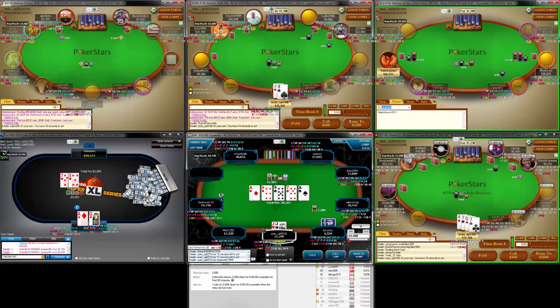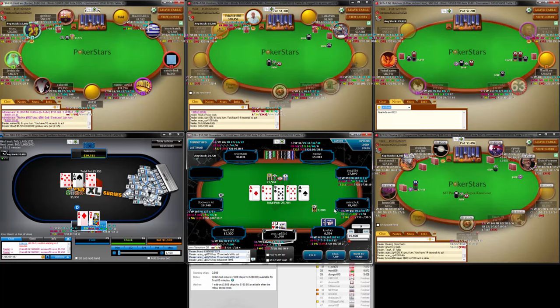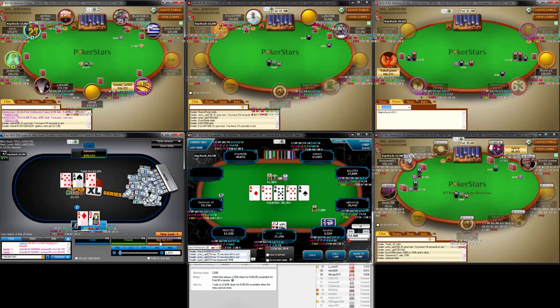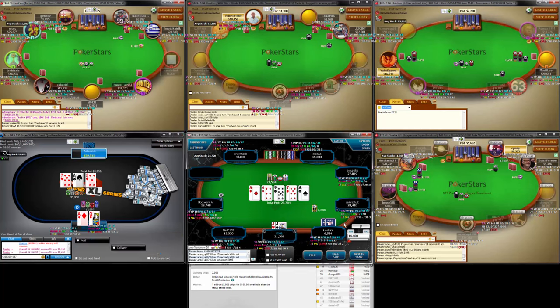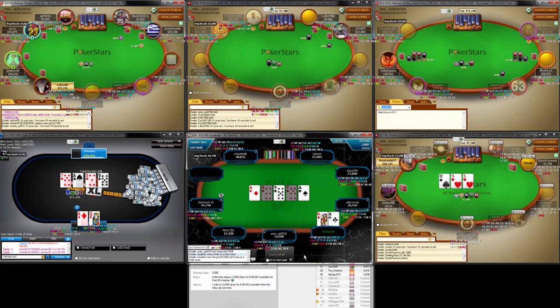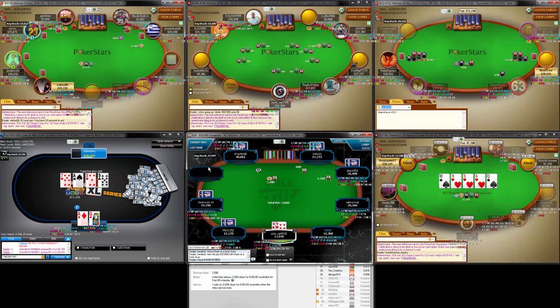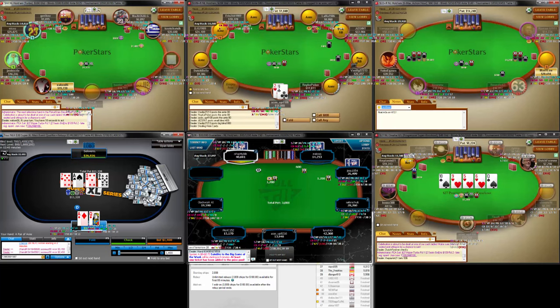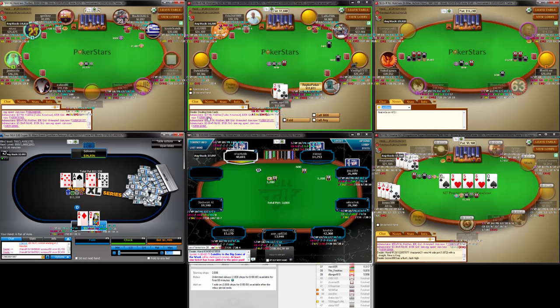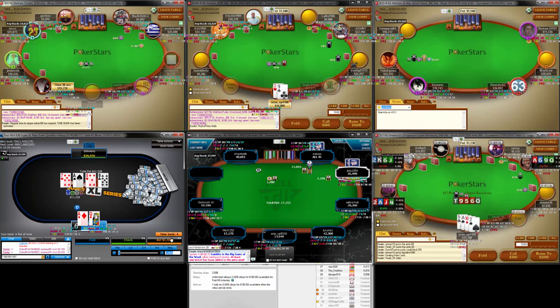I think enough of the time here he's just got some donk hand — like King-Ten with a king of diamonds or Jack-Queen with a diamond or something like that. We're getting a really big price. I kind of feel like he's got an ace, but we're just getting — how good do we have to be? We only have to be good like 20% or something. It's a little bit of a dangerous turn card — cause Seven-Nine, Six-Eight, Ace-Nine — some hands that we're beating now beat us.